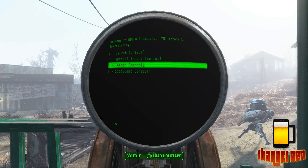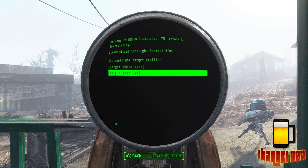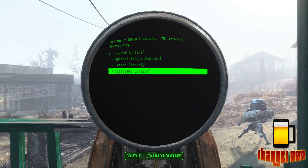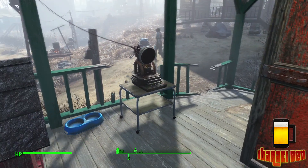Finally, you've got Spotlight Control. Much like the laser tripwire, you can either target the admin user — yourself — or target hostiles. I've got mine set to target hostiles, so at night it will highlight them, making them easier to see. That's the basics of using a terminal with your defences.